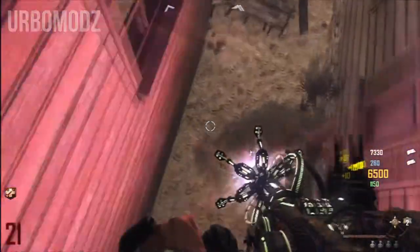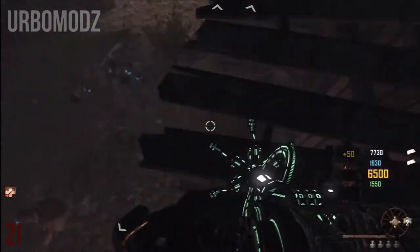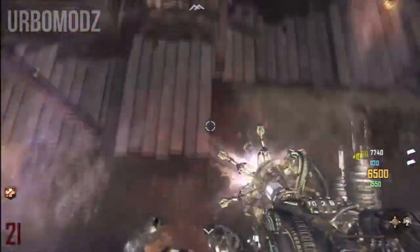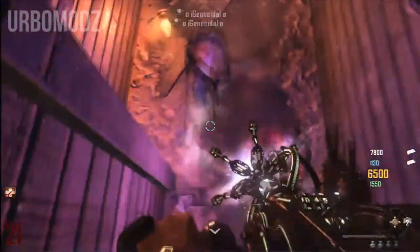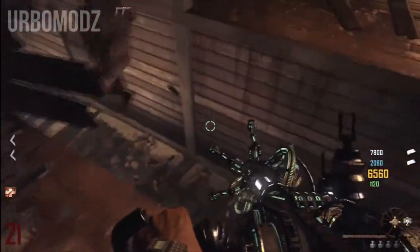I do suggest upgrading it to the Petrifier so it doesn't overheat quite as fast, so you can fly for longer periods of time and breach those barriers where you think that you could land and become invincible basically. After you upgrade it, you can jump off of any building and just aim at the ground and start shooting.